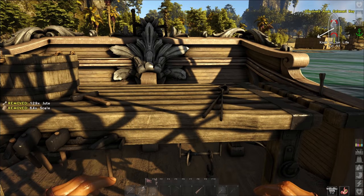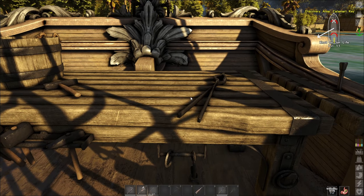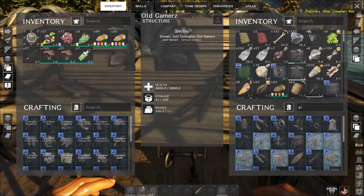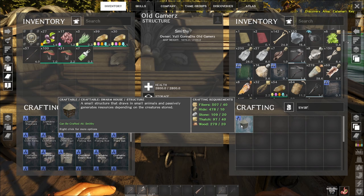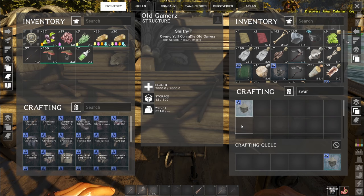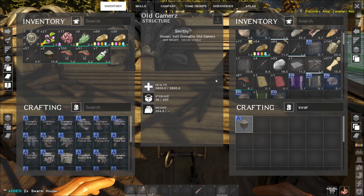If I've got tier two taming — which is what I'm going to need if I'm making a bait station and I'm going to need toxic flora for it — you just go into your smithy and put in swarm house. I can make two with what I've got in here. Let's go ahead and make two. Then you just put them in your inventory and you're going to want to go onto the island of your choice. It doesn't have to be this island.